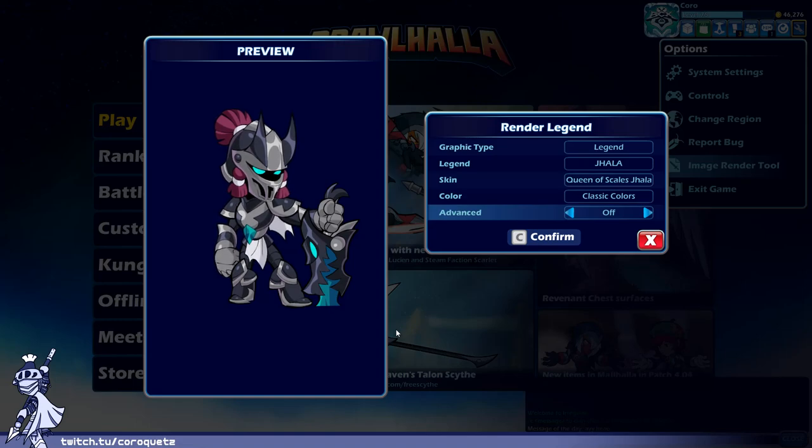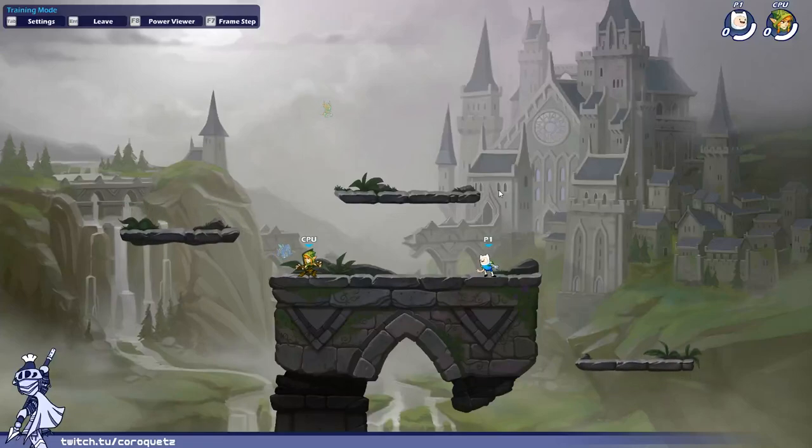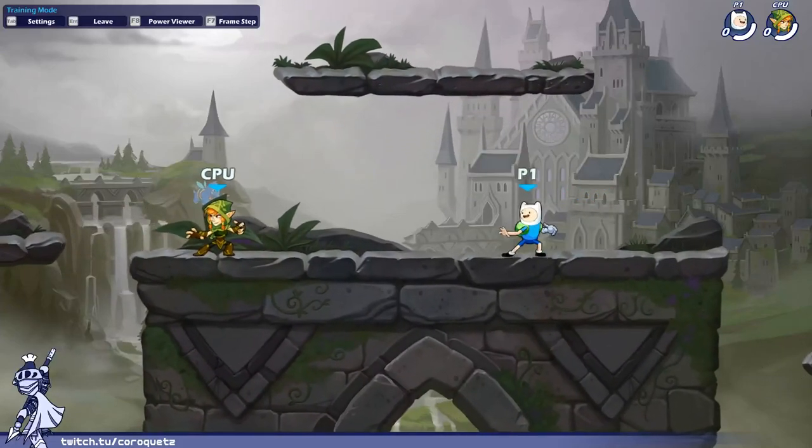Queen of Scales Jala — I think this runs into the 'is this even Jala' problem. It's a little bit of a generic design that could go on anyone. It is a very cool armor design — I'll give it that — but there's not much telling you it's Jala aside from a little bit of hair. It could work better with more elements tying to the barbarian aesthetic. This is dragon slayer armor with a dragon sword. Still, the armor design is pretty cool. B plus.